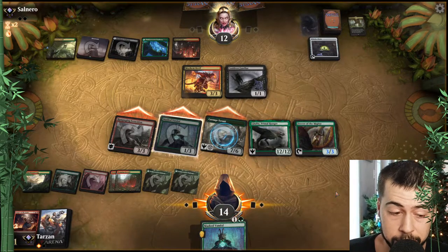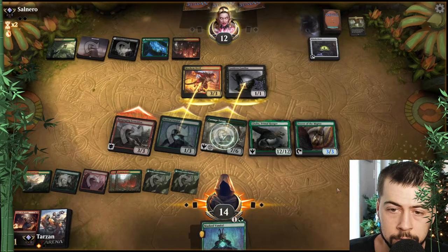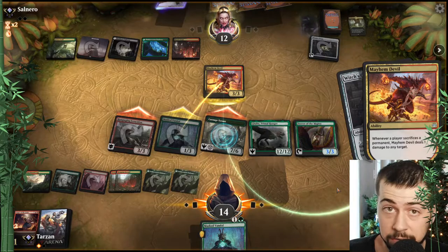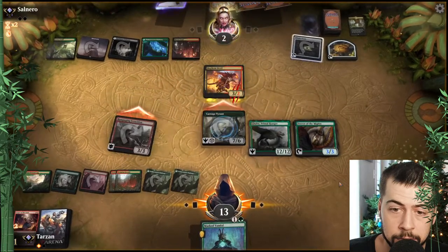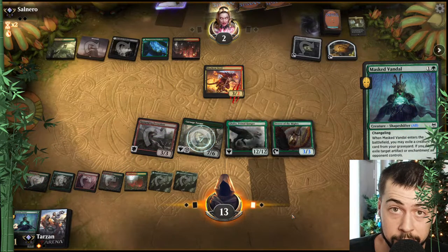I think this is definitely a pretty good position. Carnage Tyrant doesn't have Trample so we're getting through the maximum damage — that's fine by me. I say we just get the Masked Vandal, get that Witch's Oven out of there.